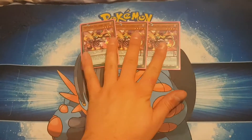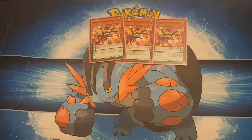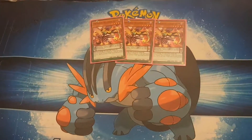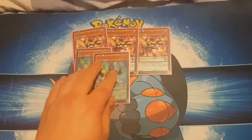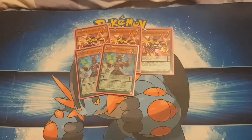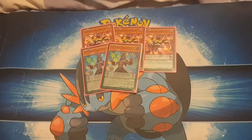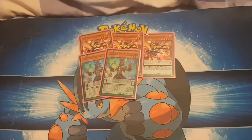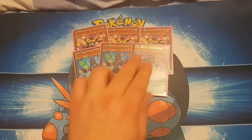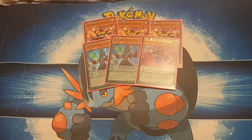We then played a small Performapal engine. Three Skull Crobat Joker — obviously you want him as early as possible because he can search pretty much every other card I'm going to show you except for one. Then two Performapal Pendulum Sorcerer, because you use him to pop your Double Iris turn one, pop whatever you need, and just keep the engine ticking over with Skull Crobat Joker.